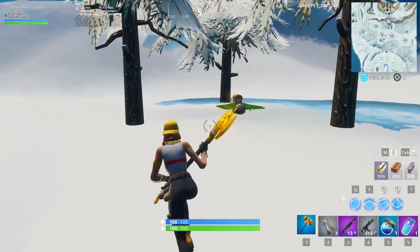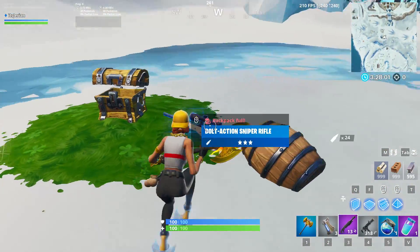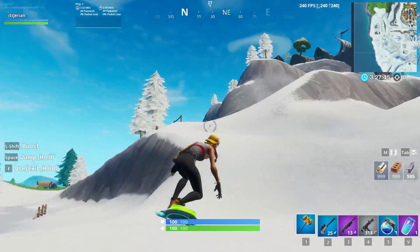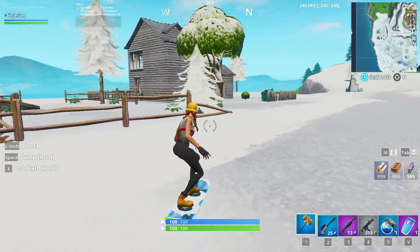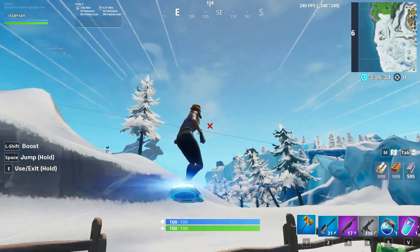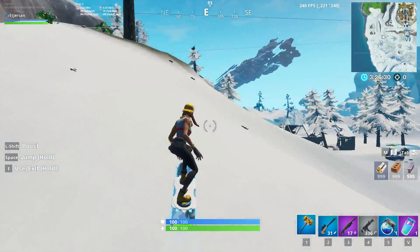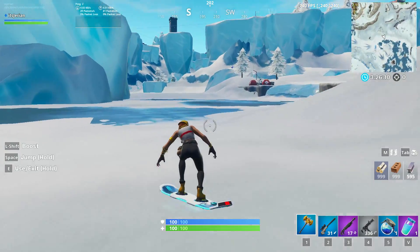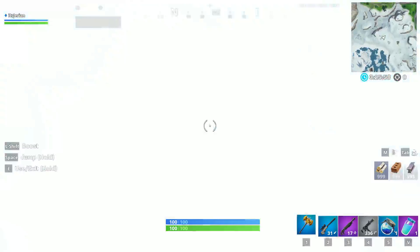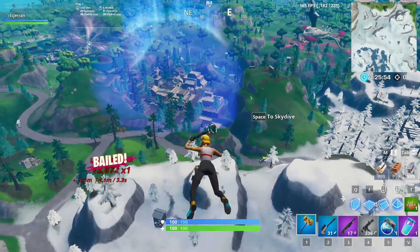Don't leave yet though, because there's one more chest next to the house on the frozen lake. Depending on where zone is, you can finish up your looting route by going west to the two houses behind Viking. Nobody ever lands here, and they have a total of three chests between the two. By that time you should have good loot and can hoverboard towards the center of circle where zone will likely be. On the way there, if Frozen Greasy Grove isn't looted, you can hit that up, and for an even easier rotation, you can try and snag any leftover rift at the Tiki by the first spot we went over.